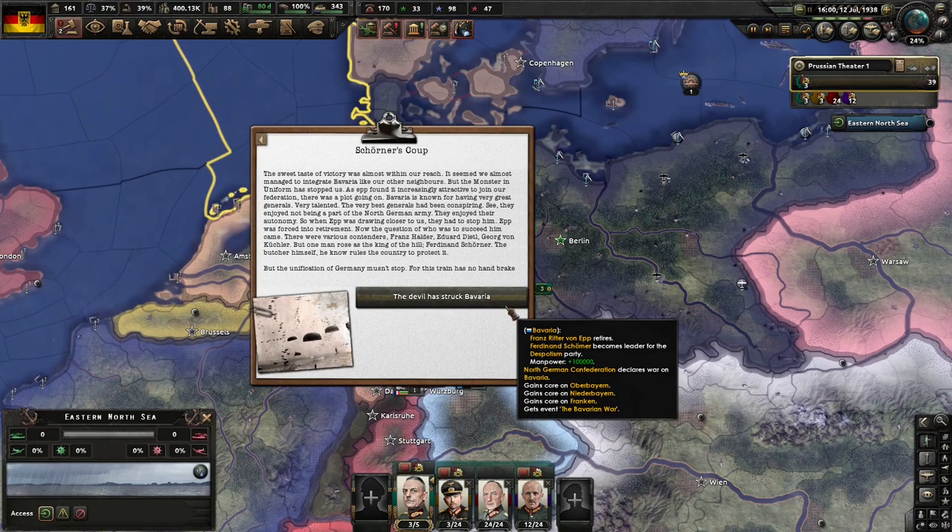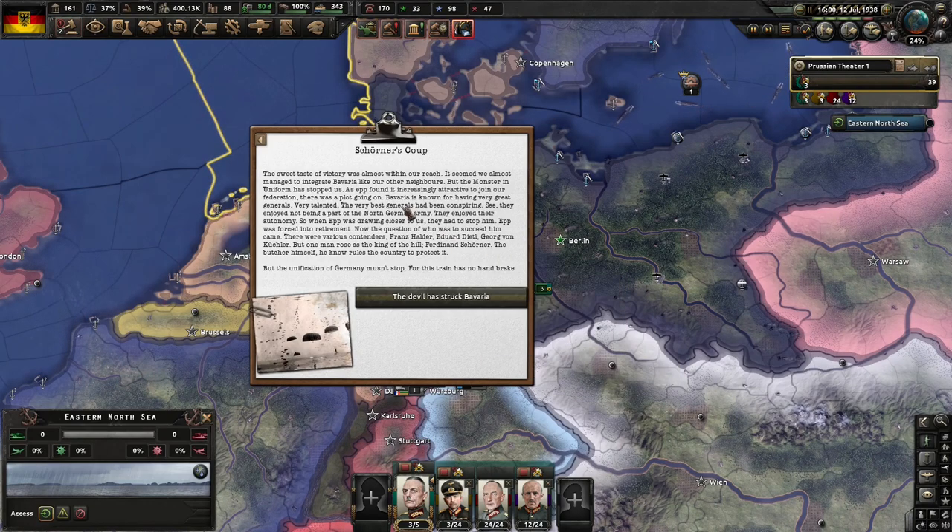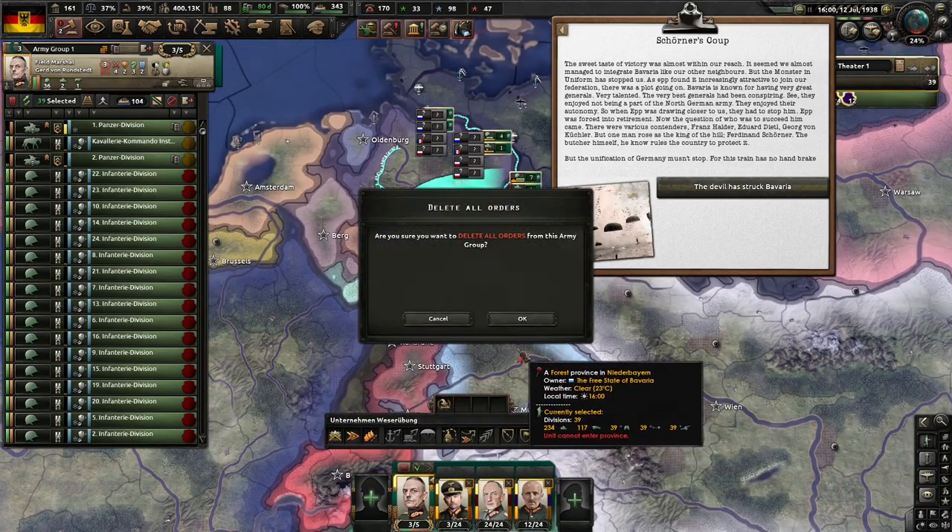Sweet taste of victory is almost within our grasp. It seems we almost managed to integrate Bavaria, but the monster in the uniform stopped us. As App found it increasingly attractive to join our federation, a plot emerged. Bavaria is known for having very talented generals who conspired, enjoying not being part of the North German army and their autonomy. So when App was drawn closer to us, they had to stop him. App was forced into retirement. Various contenders emerged: Franz Halder, Eduard Dietl, Georg von Klusche. But one man rose above - Ferdinand Schörner, the butcher himself, now rules the country to protect it. The unification of Germany must stop.